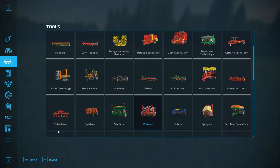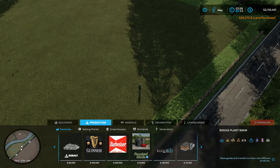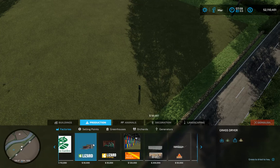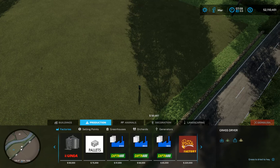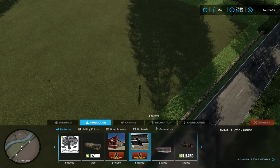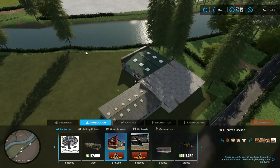I'm going straight to my shop, going to constructions and productions. Let's see if I can find this now. Donut factory - I'll get rid of that at some stage. There are so many productions. There we are - slaughterhouse! It's quite big actually, so it's just as well I used that whole field.